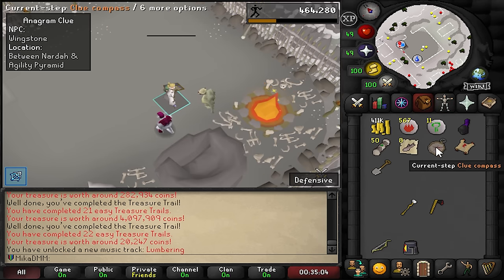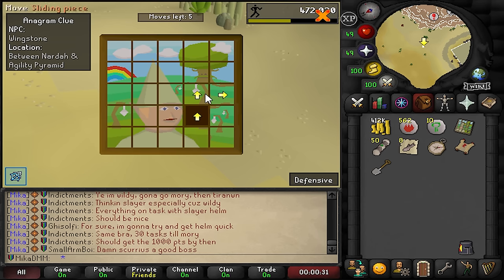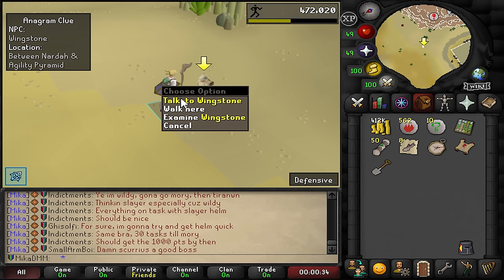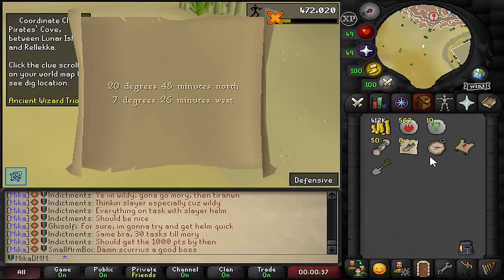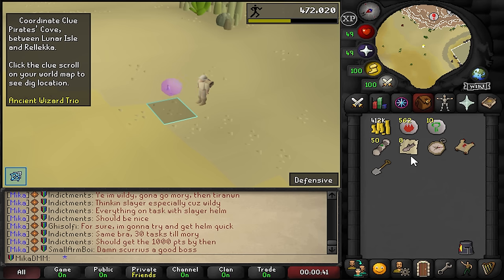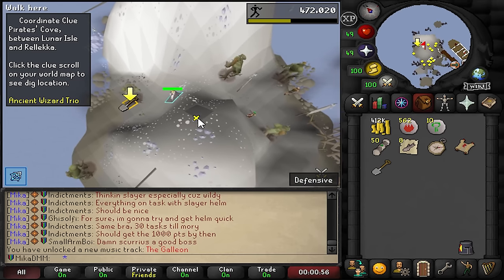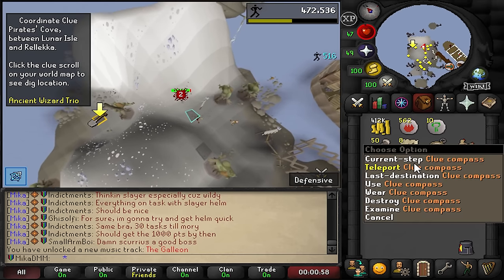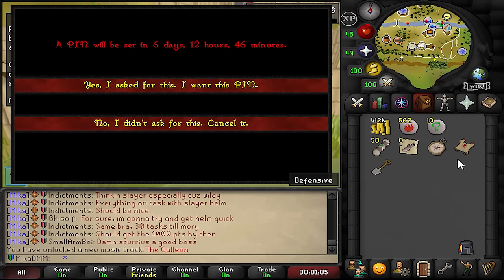If I pull something crazy from a master clue, how insane would that be? That would be such a crazy way to start a league. Pirate's Cove - does that mean I'll have to fight something? Yeah, ancient wizard trio. I cannot take the ancient wizard trio not with my stats. We're going to keep this for now. I think the plan right now is to push for 55 slayer and unlock our next range mastery. As soon as I have this range mastery I'll be comfortable to continue this clue maybe.